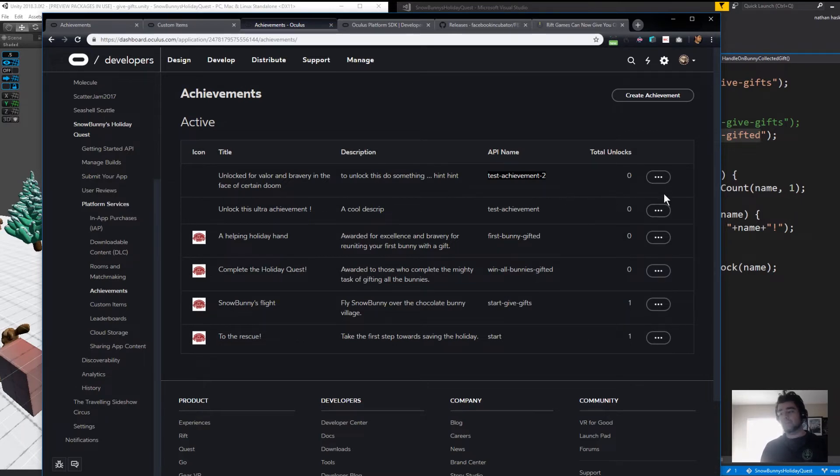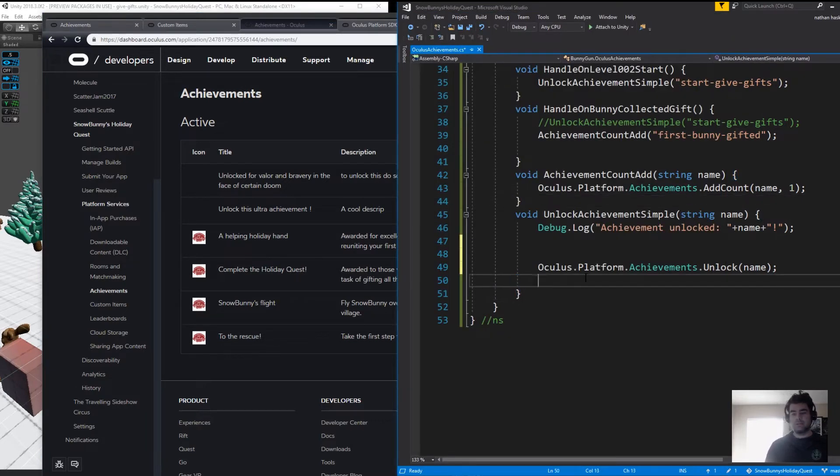Step two is calling it from your Unity game. It's probably the same logic if you're making Unreal, but I'm going to step through the Unity process. Literally this is the one-liner for that: Oculus.Platform.Achievements.Unlock.